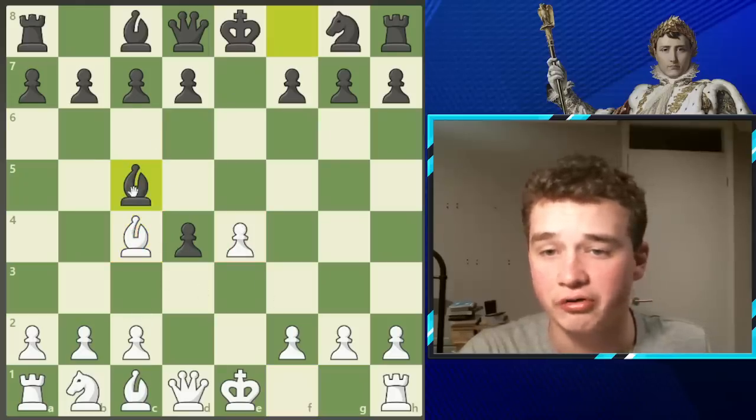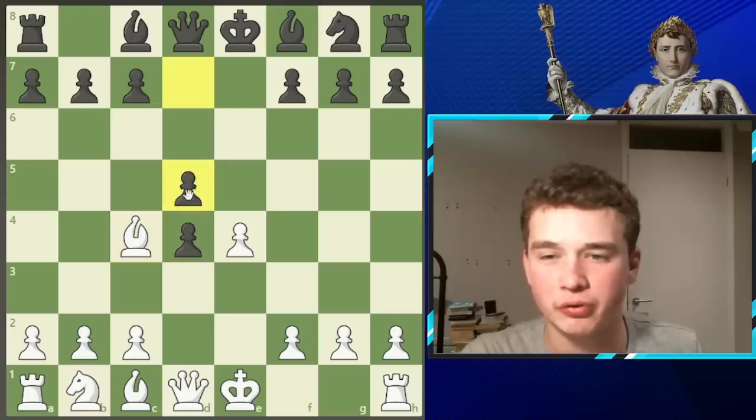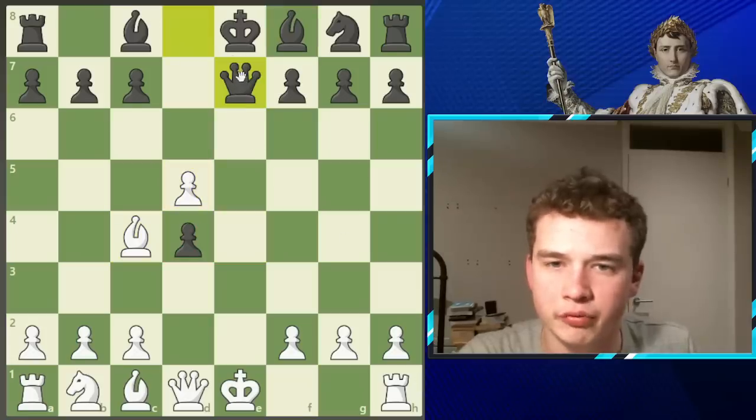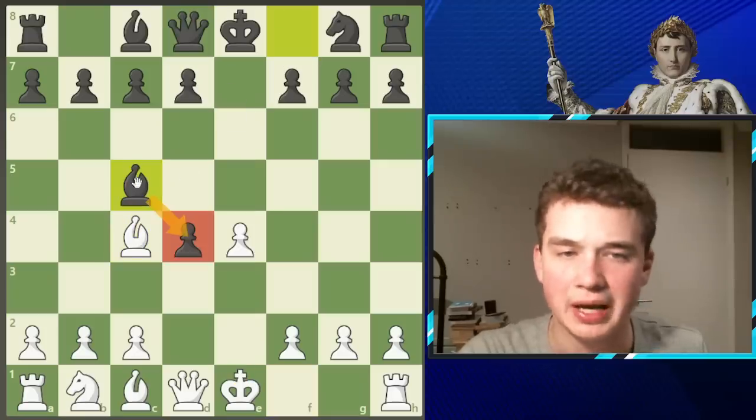We now see the move bishop c5, really trying to hang on to this pawn — almost being a bit greedy. Much better would have been a move like d4, followed up with a move like queen e7 check. But instead, after bishop c4, we see bishop c5 in the game.